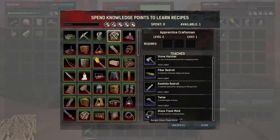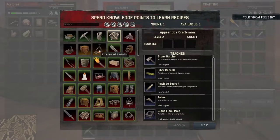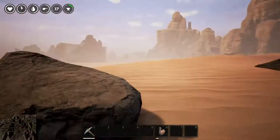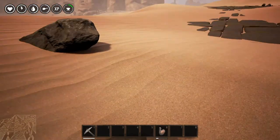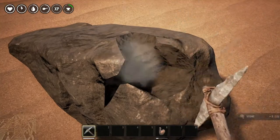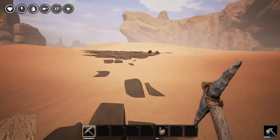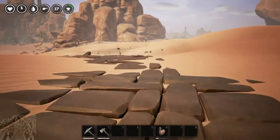Apprentice Craftsman also unlocks our hatchet, bed rolls, twine, and — I didn't realize — the mold for a glass flask, though you need a blacksmith's bench to craft it. There we go, and I just gained another level. We need to drink — I didn't put the water skin in my toolbar yet, there we go. Now we can craft that axe — it requires 20 stone. Let's equip the pickaxe and hit this rock to get the stone we need. We got 22 — that's all we need. Crafted the axe, now we have something like a weapon. We move faster without it equipped.